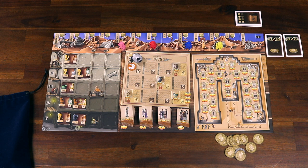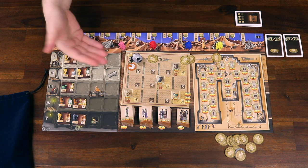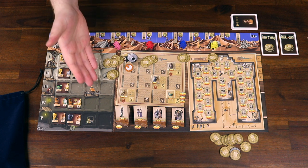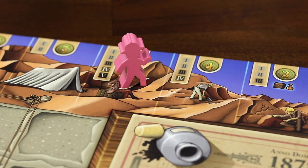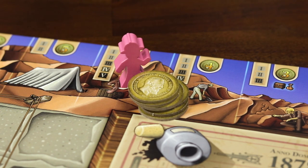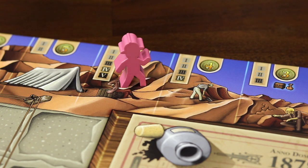If there's less funding — for example, 2 bag cards adding to 4 — the first and second players still get their funds, but the third only gets 1 coin and the last player gets nothing. If there's more funding — for example, 2 chest cards adding to 13 — all players get what they requested, and any leftover funding goes to the player furthest to the left on the funding track as well, giving them extra coins. So placing your excavator at the back of the line is risky — it could gain you a lot of extra funding, or all the funds could be taken by other players and you end up with nothing.